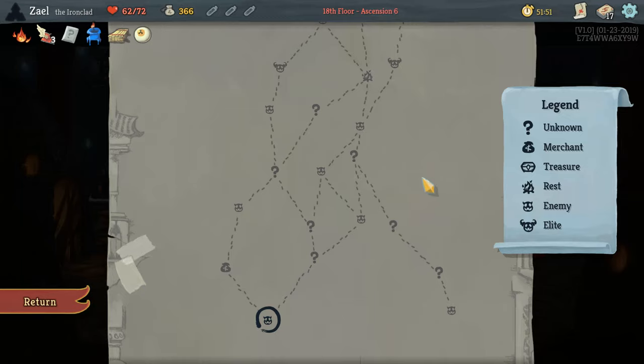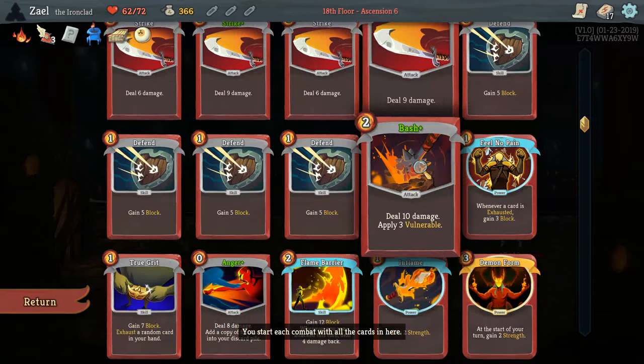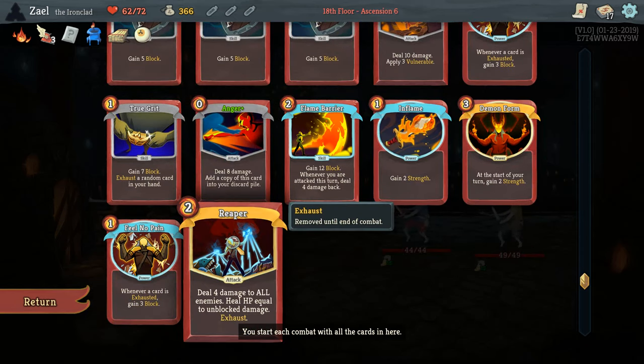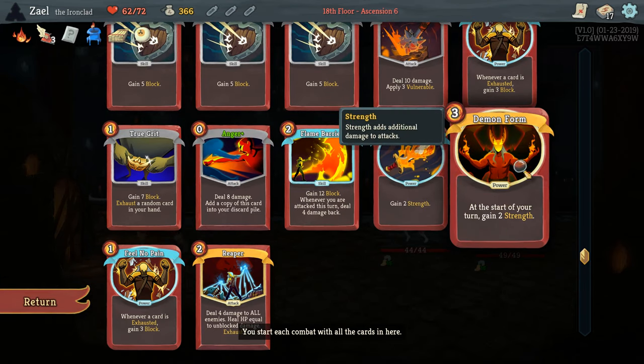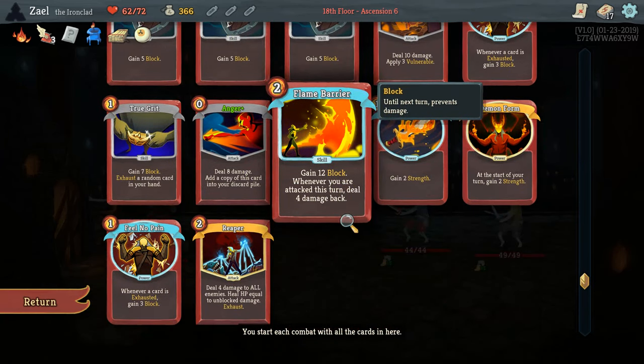Welcome back to Act 2 of my Ironclad Ascension 6 run. Previously in Act 1, I got through the final boss, picked up Reaper as our end boss card, and we picked up Snecko Eye as our end boss relic. We also have Demon Form, Inflame, and Flame Barrier.